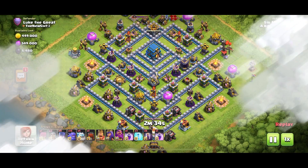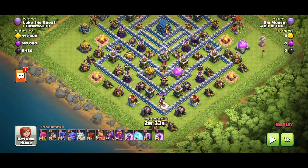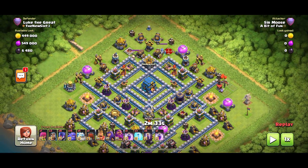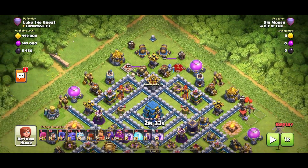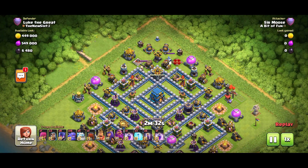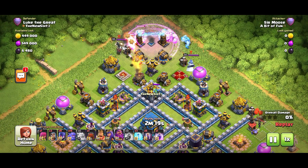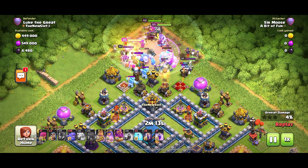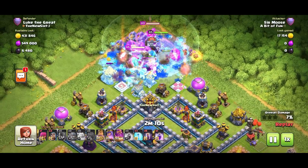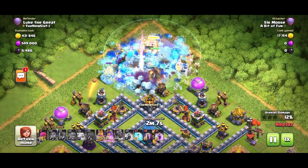I'd finished the video, was ready to upload it, then went into the legend league with my army still there and came across this really common base — this used to be the base to beat. Here's how I take it down: going straight from the top, rage spell down first, then the ice golems, then the king down to clear out some of those nasty defenses, then the rest — ice golems, witches, bowlers. A bit of a mess but the ground warden ability was used nice and early.